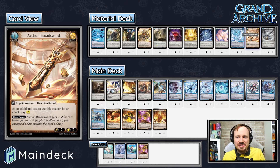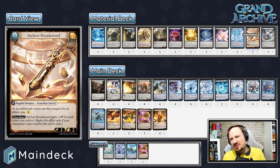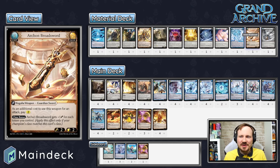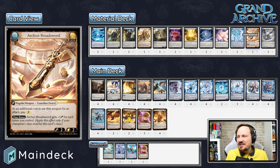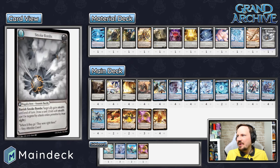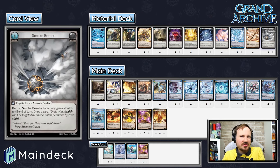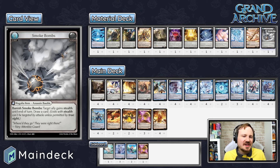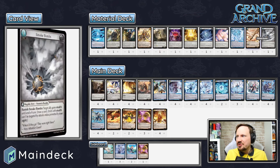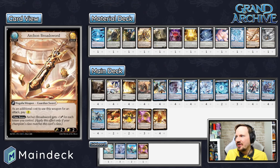Archon Broadsword is a massive amount of damage in the late game and can create completely game-winning swings. You have to worry about interceptors getting in the way or things like Fracturize on the sword. By that stage, you're hoping you've run your opponent out of Song of Frosts and Fracturizes. It costs the initial two but gives plus one power for each token you control. Set this up with the three domain tokens and a bunch of automaton drone tokens from Summon Sentinels and it will do massive damage. That's why we're playing Smoke Bombs — to Smoke Bomb your opponent's interceptor so only units with true sight can intercept, letting you swing right through to end the game.